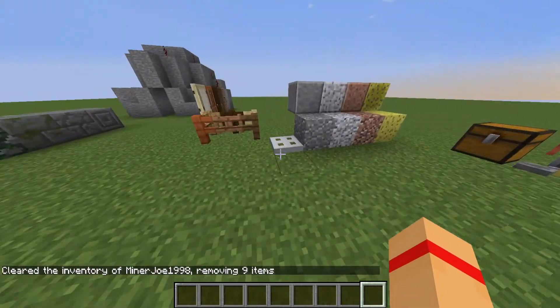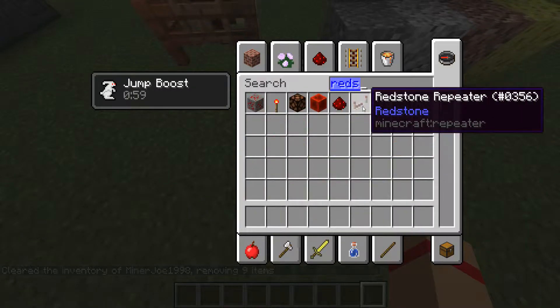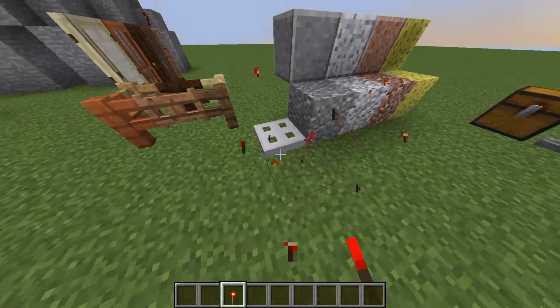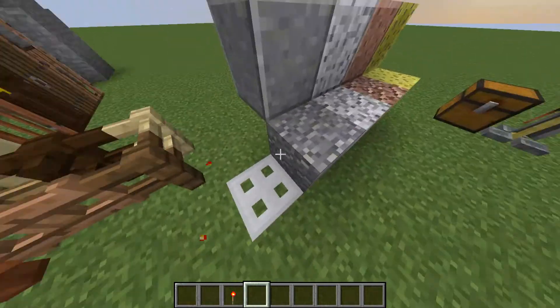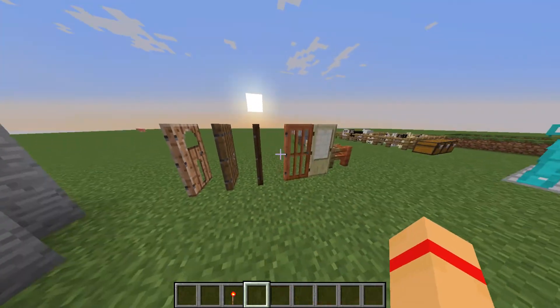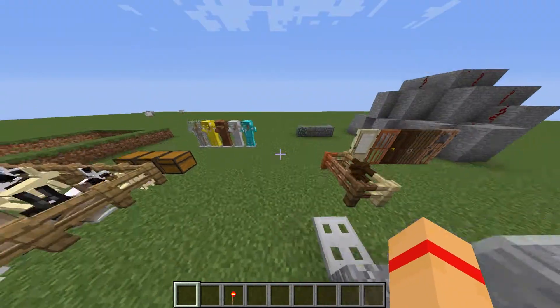And over here we have an iron trapdoor. Iron trapdoors can't be clicked open manually, just like iron doors — you need a redstone signal, like a pressure plate or redstone torch. With a normal trapdoor I can open it with just my right-click, but I can't do that with the iron trapdoor, just like the iron door.